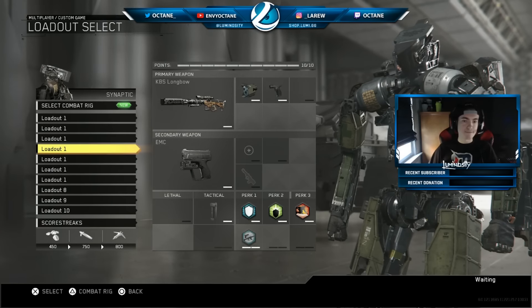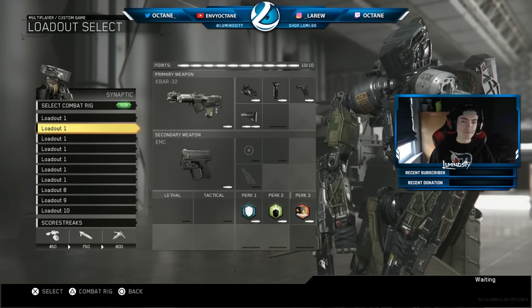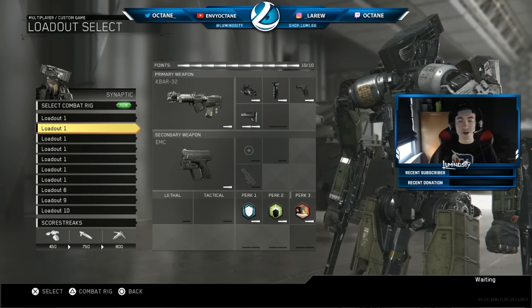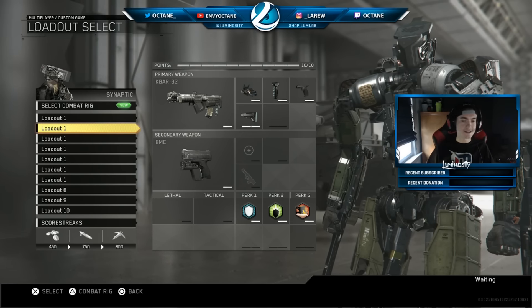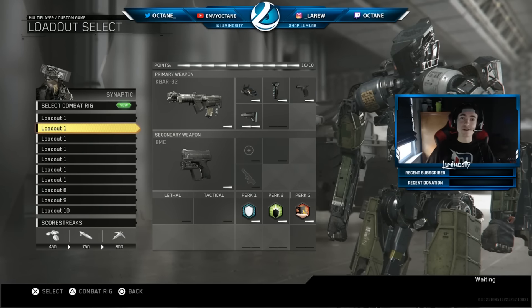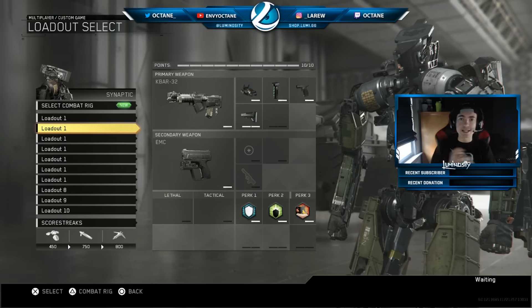Anyway, that's my class setup for S&D, guys. It's really just your variation of perks and four-attachment ARs — if you want to take off those perks, throw on a stun and a nade, things like that, you can go ahead and do that. Now that I've been playing the game for a while, I do enjoy it, but I want to play some respawn — my heart yearns for it. Thank you guys for watching the video, stream will be live later today, take it easy guys.